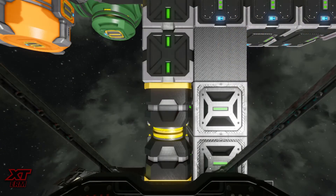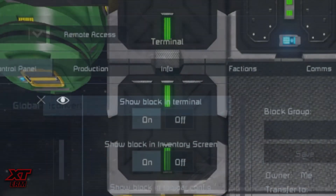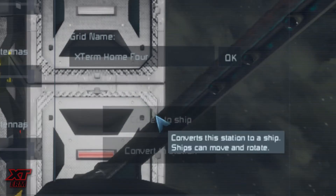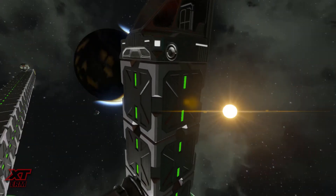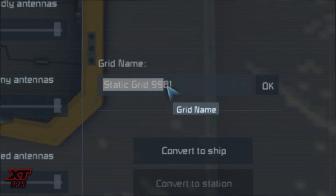When you want to disconnect the refineries, unlock the connector and turn off the merge block. Then either using the command exclamation mark convert, or through the K menu, convert the grid you wish to hangar into a ship, then hangar it. Make sure to check the name of the remaining part as this may have reverted to a static grid — we don't want it to get cleaned up.